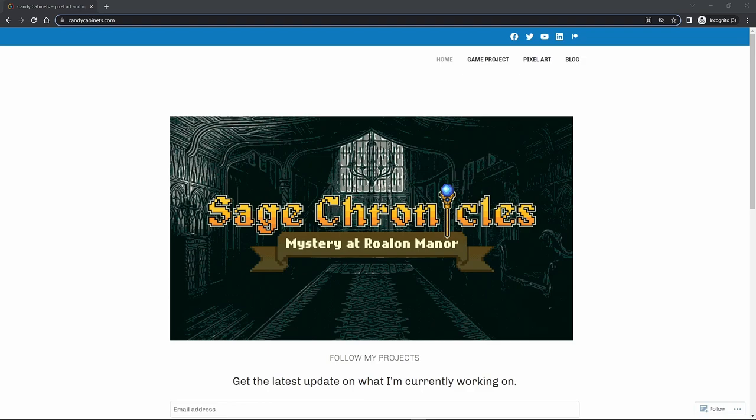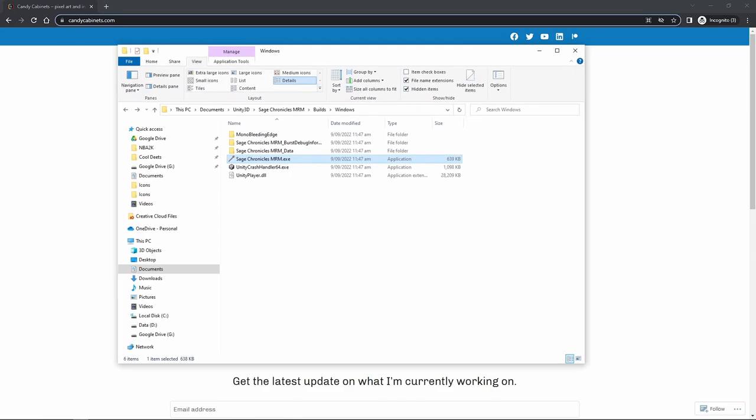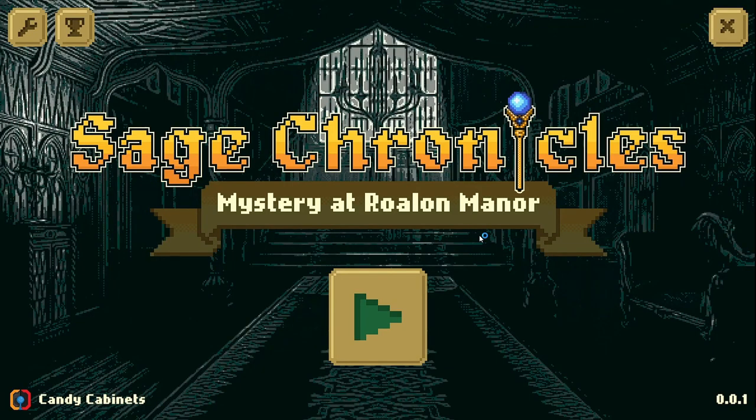For this demo, I'm going to show you how I did my character builder. So let's open up the latest build. Just the game title — nothing fancy, no animation yet, no background music. Just the game title that I actually created a couple of days ago. Let's move on.